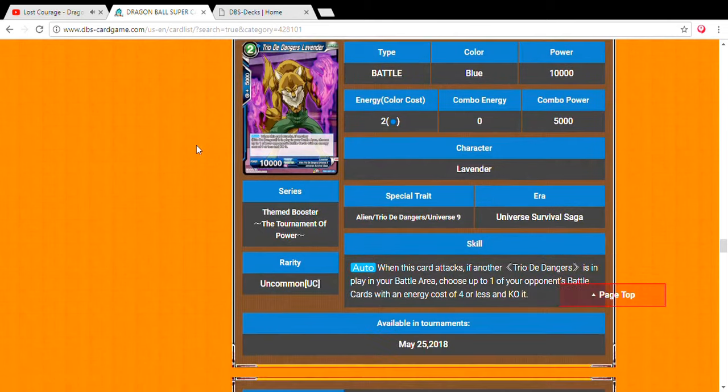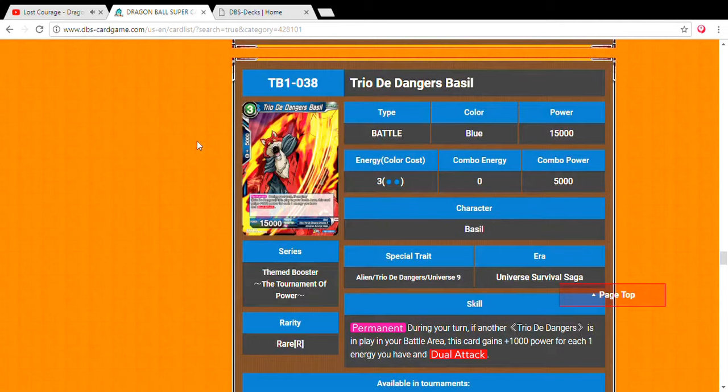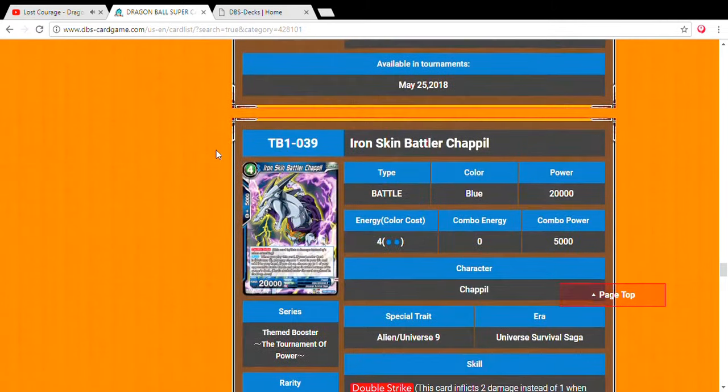Finally of the trio, Basil — three drop, 15,000 power. Permanent: during your turn, if another Trio of the Dangers is in play in your battle area, this card gains 1,000 power for each of your energy and gains dual attack. With about three to four energies that makes it about 18,000 or 19,000 power with dual attack. It forces your opponent to waste their resources comboing against it, especially later in the game when all three are out.